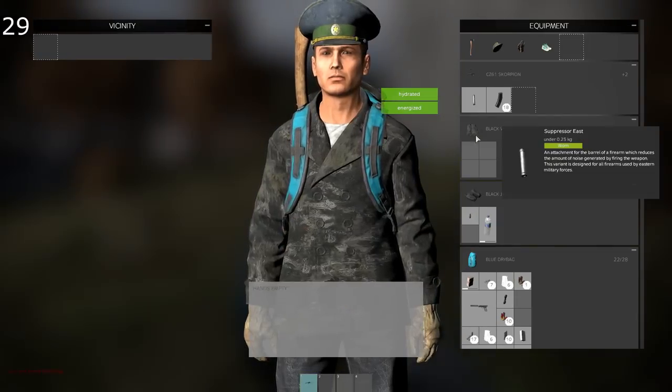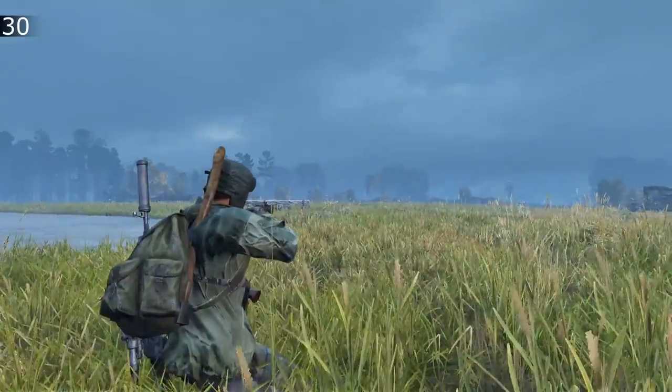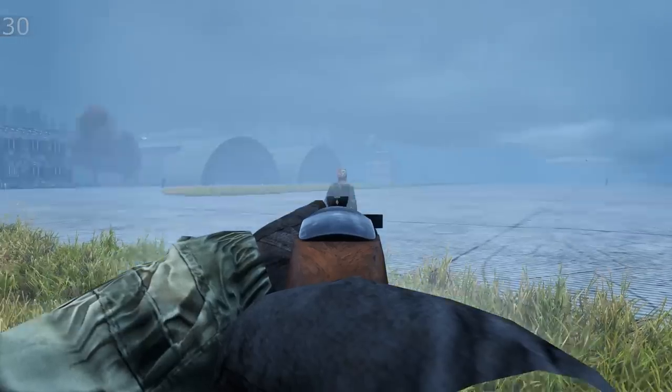Having no clothes on or ruined clothes significantly increases how much bone damage you take from all sources. The Sporter 22, Amphibia S and Trumpet won't attract infected, along with all suppressed weapons.